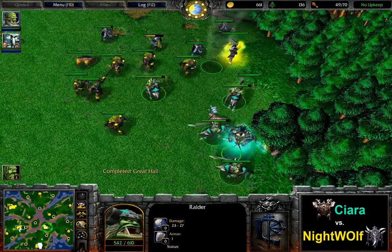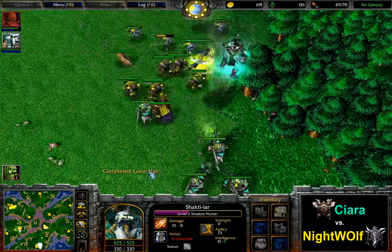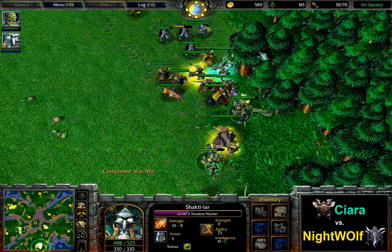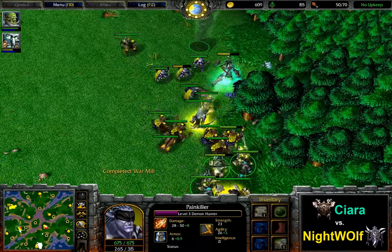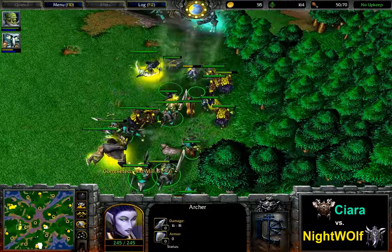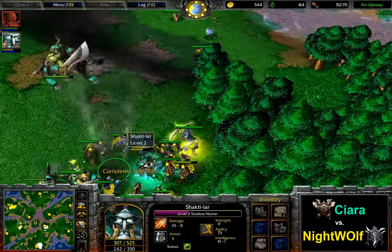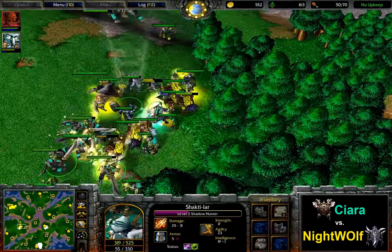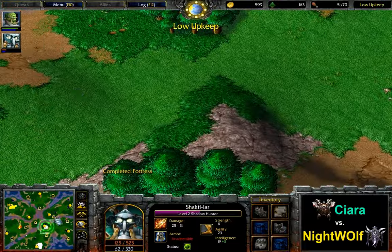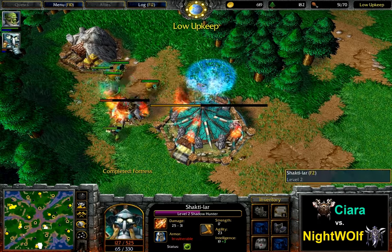But taking an entire fight, especially against those Talents which are always going to have so much mana thanks to the Fountain, is going to be a difficult task. Ciara has clearly lost the mind game here and he's going to be forced to use the Town Portal as well. The Tinker is harassing at the expansion and it looks like Ciara was anticipating Nightwolf to go towards the middle with his entire army, not towards the bottom. As he was swinging around, Nightwolf was able to pass his army and quickly force the TP.